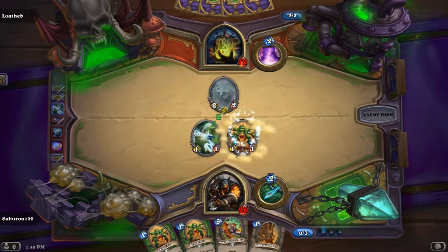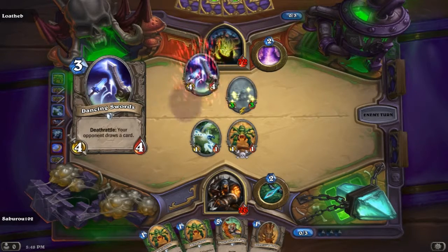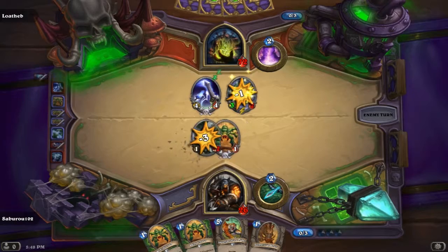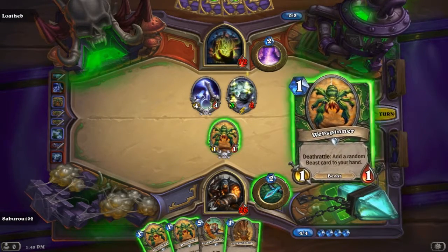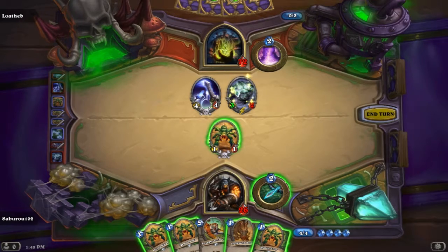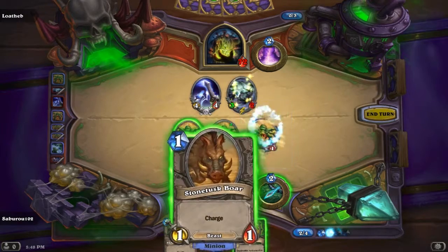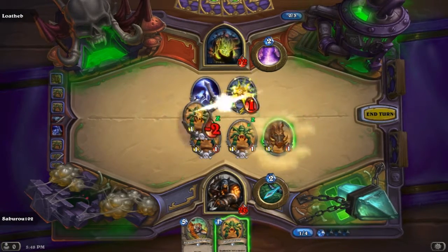If I can't get some nice beasts from this, I'll stone test boar. I'm gonna get a Web Spinner. Dancing Swords. Interesting, okay. So he's revealed himself. Let's get out.